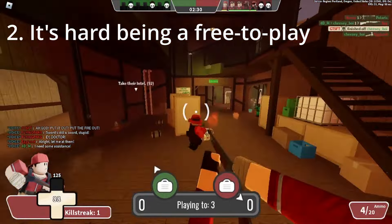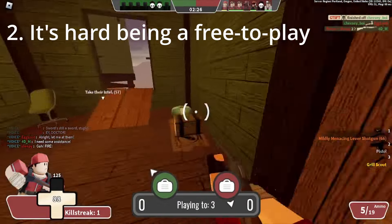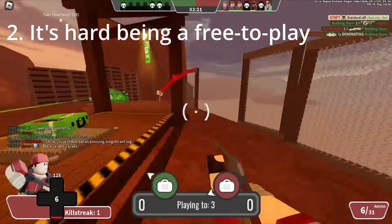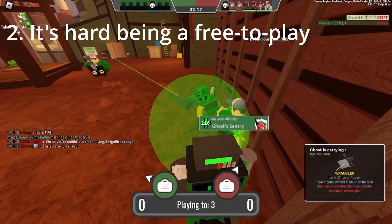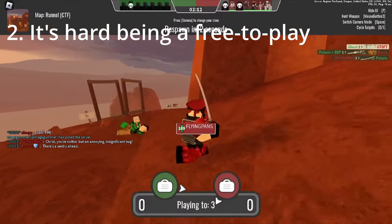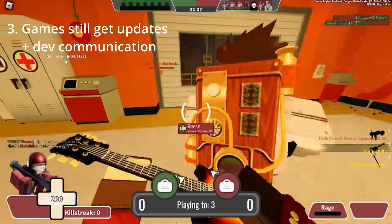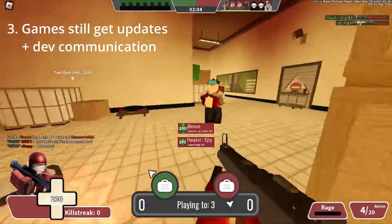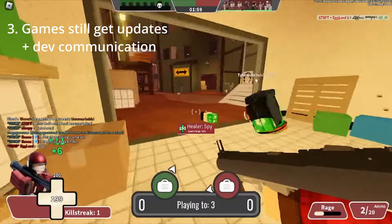In general, TF2 is not very kind to free-to-play players. It's possible to get items, but if you're going to be serious about increasing the value of your inventory, some money is probably going to have to be spent. All of the games listed let you obtain items easily, whether through a currency system or — in Tetragon's case — they straight up give items to you through crates. Finally, all these games still get updates. Whether you're hyped for Air Warfare, Typical Colors 2, or Tetragon Fortress, all these games have developers who genuinely care about what they're making.